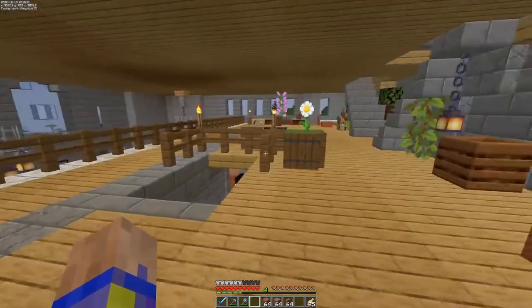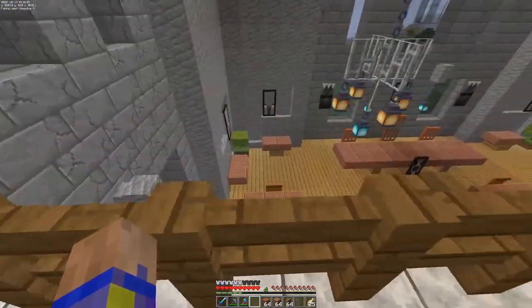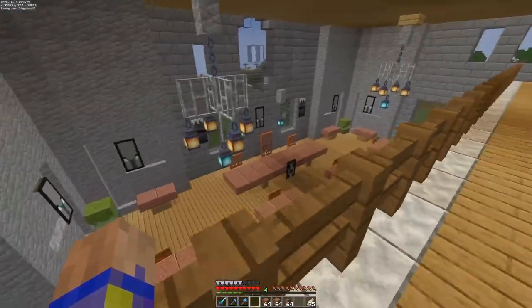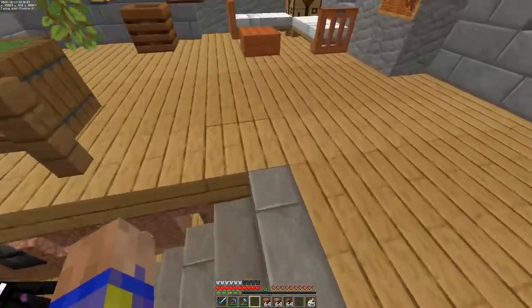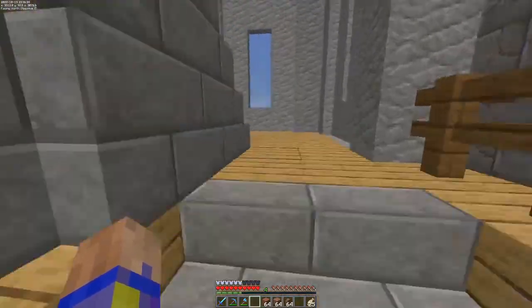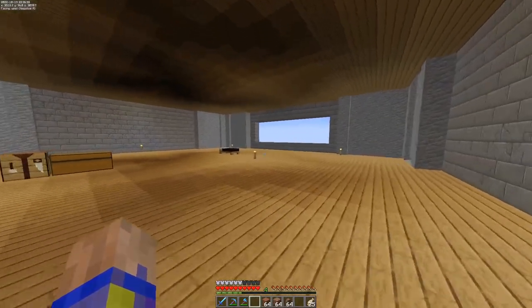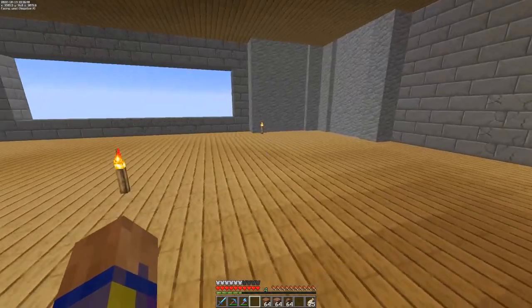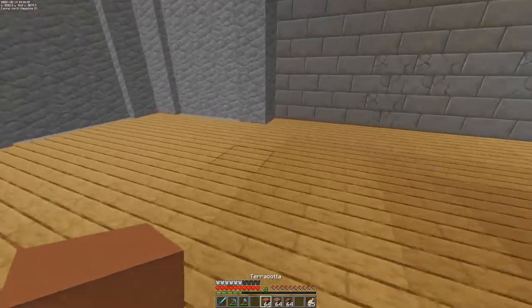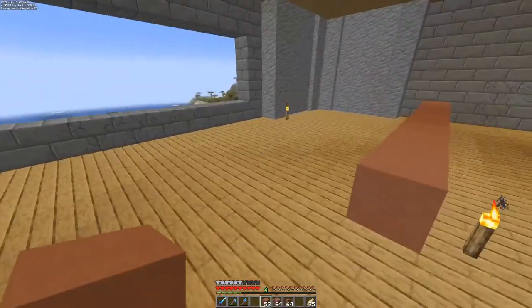I thought of putting up more dining tables and stuff, but I kind of like this better. You've still got the banquet hall you can look at over there. I'm really trying not to look at those Endermen, but that takes us up to this floor.